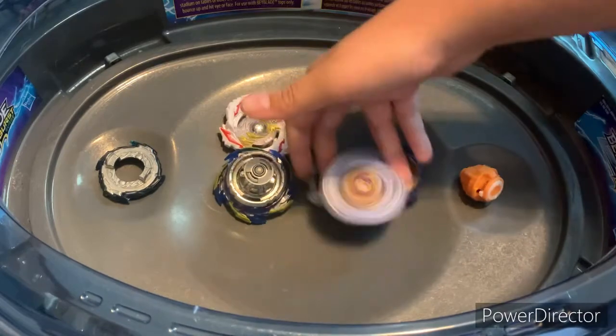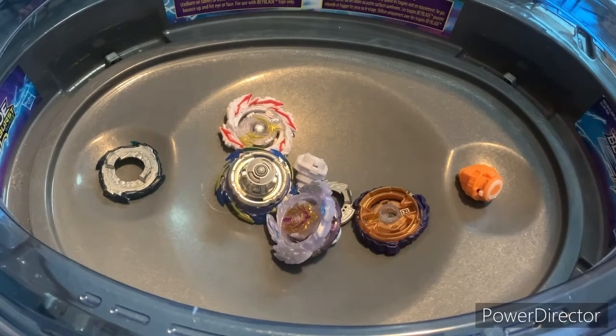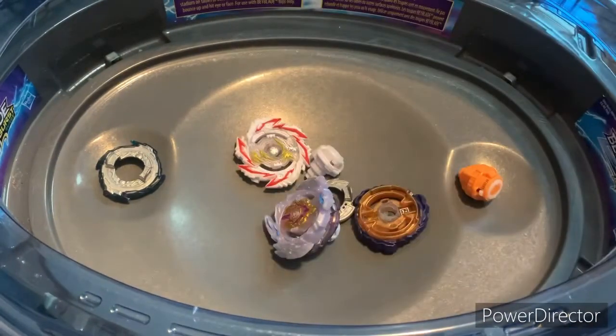Moonor wins that round. So it's one, two, one, two, one, zero — Fafnir is the only one with no points. Maybe I should launch Fafnir last. Helios is the only bey that hasn't burst — insane slopes, they didn't even move.